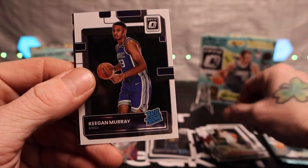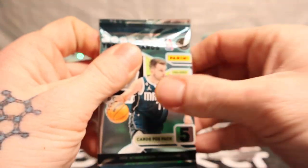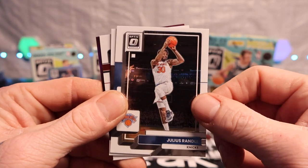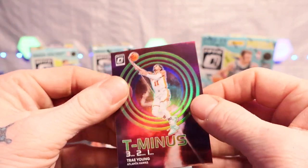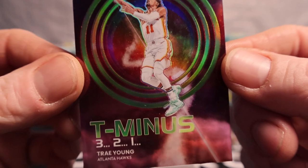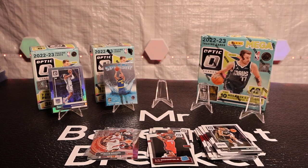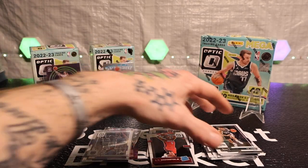Got TJ Warren, Chris Paul, Terence Mann, we got Keegan Murray, and a Scotty Barnes on the express lanes. Box one didn't look the best so far, unless we can pull something crazy. Here we go — got Julius Randle, Trey Jones, Ty Ty Washington Jr., and okay — got a Trey Young on the T-minus, numbered! 37 out of 149 — that's pretty dope. Let's go ahead and sleeve him up real quick. First blaster started slow, but definitely produced a killer T-minus takeoff. Put him in there — alright, blaster number two, activate.